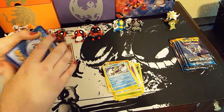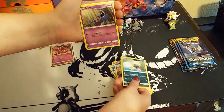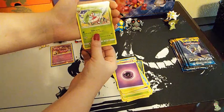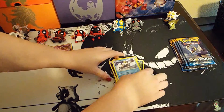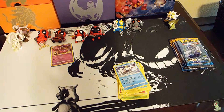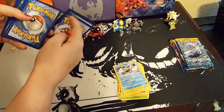I got a Snubbull, Carvanha, Zubat, Popplio, Togedemaru, Psychic Energy, Spinarak, Steenee, Poliwrath, Bruxish reverse, Rainbow Energy, and a Crabominable. I get tongue-tied — I feel like I need to do theater warm-ups before I start opening packs sometimes, because it's tongue-tie city.